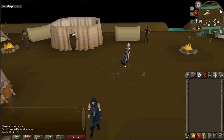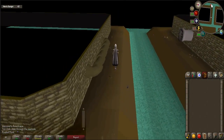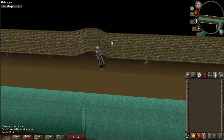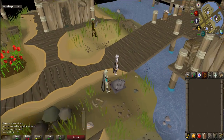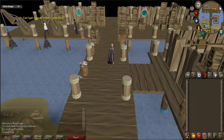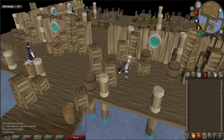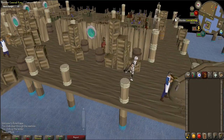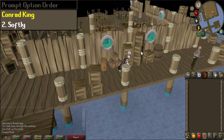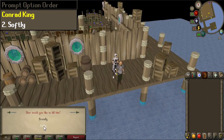After the conversation, walk east back to the ladder and climb up out of the manhole. Walk directly east towards a large building. Don't enter, but walk around the building on the southern side until you see an NPC named Conrad King. Click on him to murder him. When prompted, select chat option 2 for some funny dialogue.